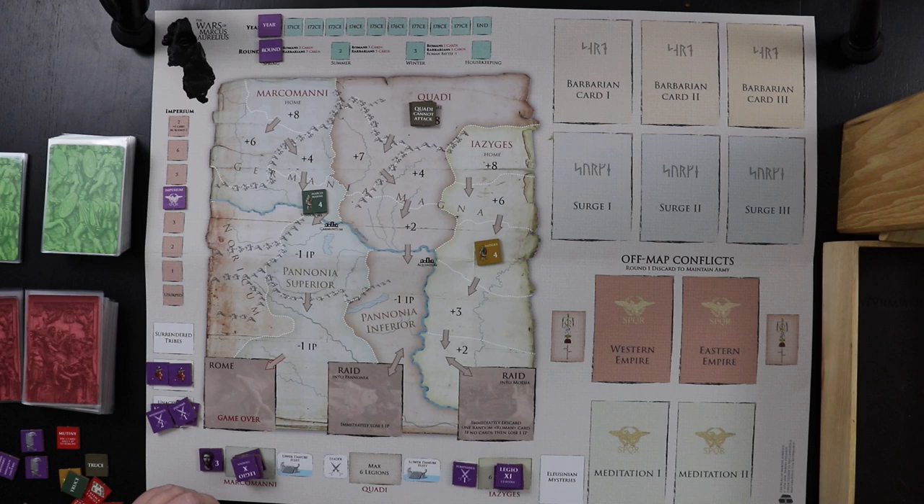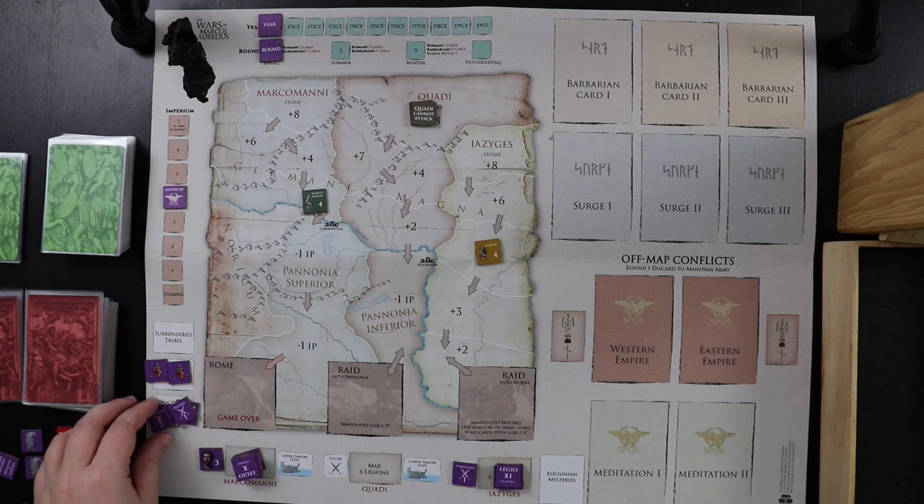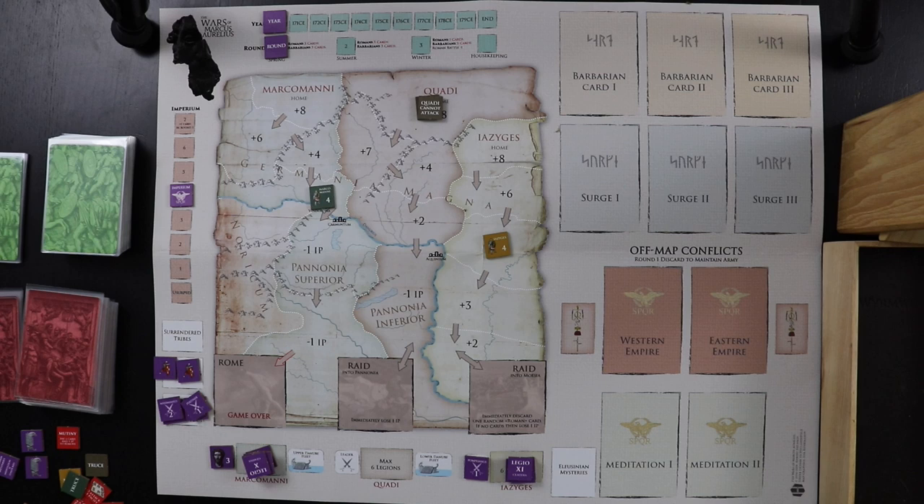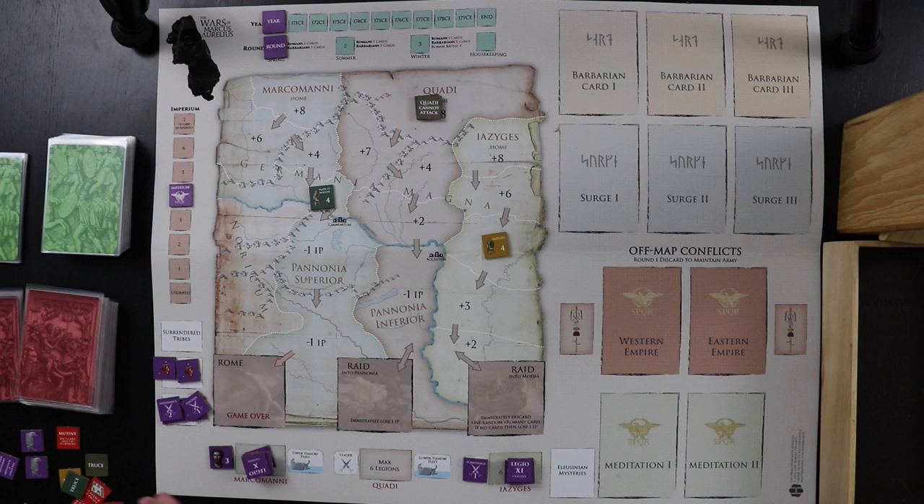We're going to start here in the spring of 170 AD, the year of the Battle of Carnuntum, where the Romans had issues with the Marcomani, whose King Ballomar had made an alliance with the Quadi. A couple of our legions start in the recovery box. I've placed Marcus Aurelius here with six legions and his son-in-law and fellow commander Pompeianus here with four legions. I've decided to ignore the Quadi for now and try to beat the Marcomani back home first — maybe it'll work, maybe it won't.